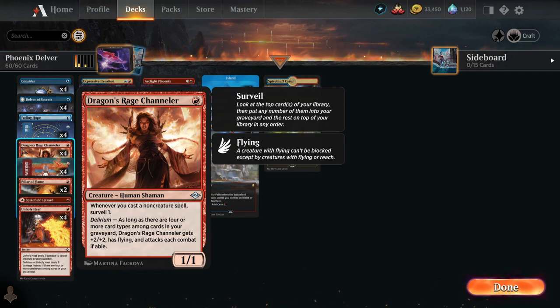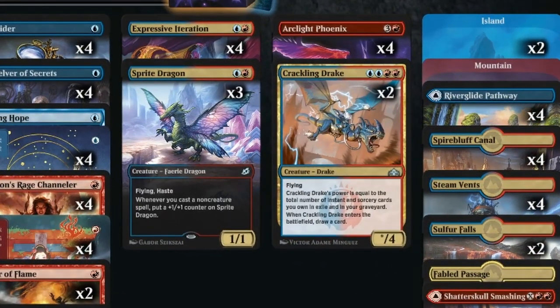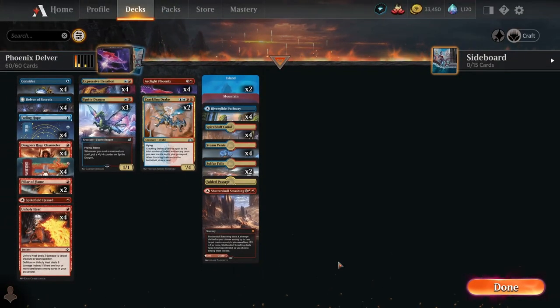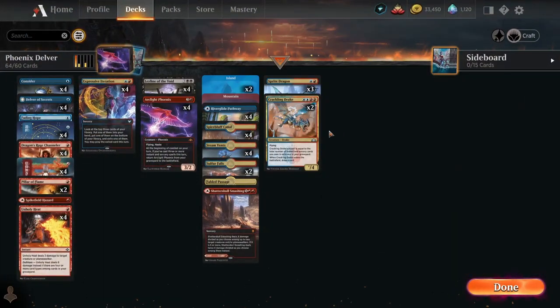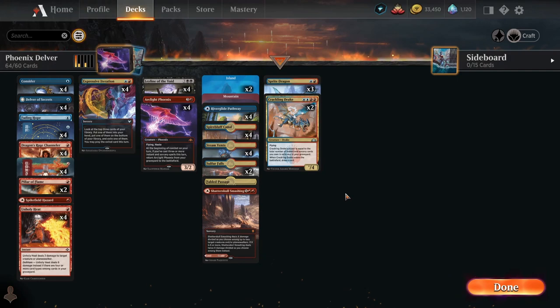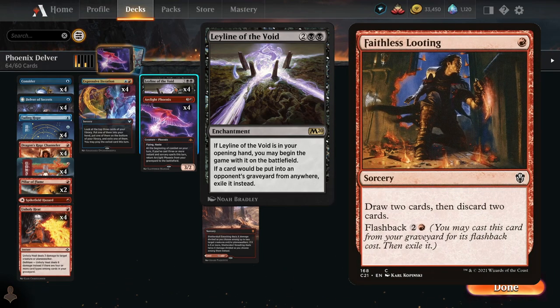The deck is very adaptable. Depending on the decks you're facing, you can change the cards around pretty easily. If you're playing against a lot of graveyard hate, you could add Sprite Dragons and Crackling Drake. If you find that you are playing against a lot of graveyard decks yourself, what I like to do is add Leyline of the Void to your main deck and take out two copies of Crackling Drake and two copies of Sprite Dragon — because it's a zero mana enchantment if you start with it in hand. You can use Faithless Looting to ditch it into your graveyard, which actually activates delirium much easier.